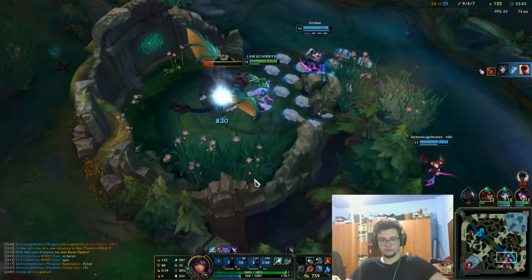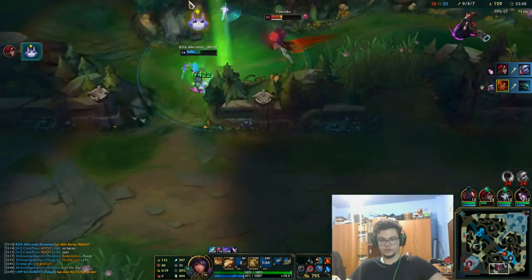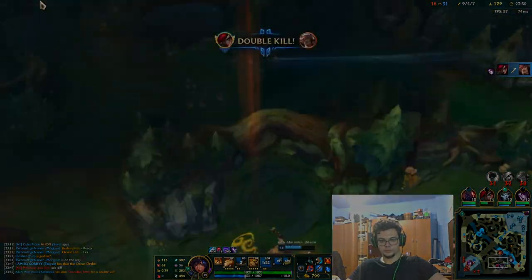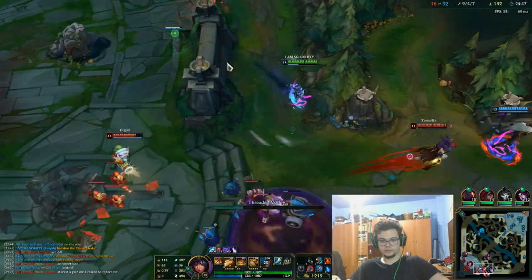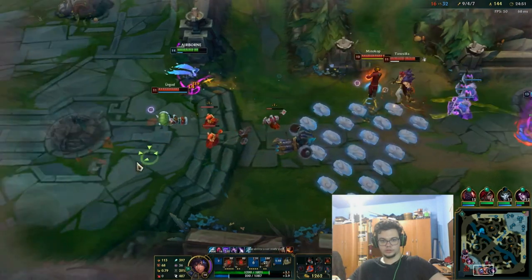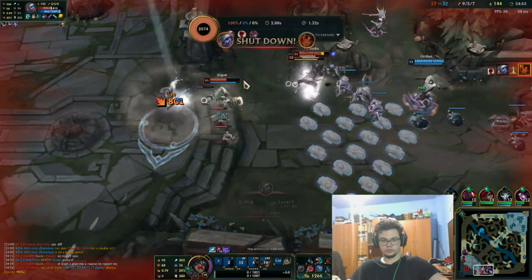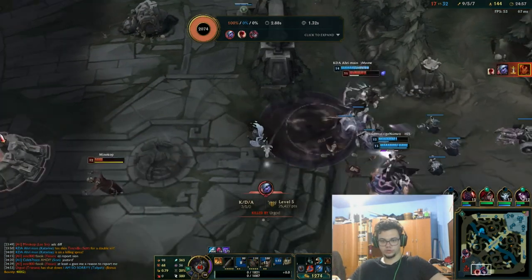Now I have Baron for free. So Baron and drake. The perfect gene score is having 4 kills. I died, but we're going to win now because my team will just end it.